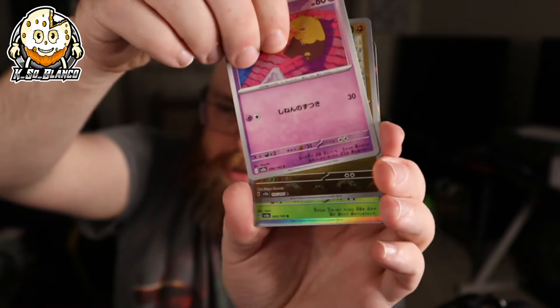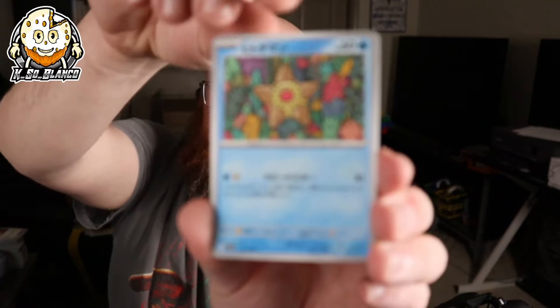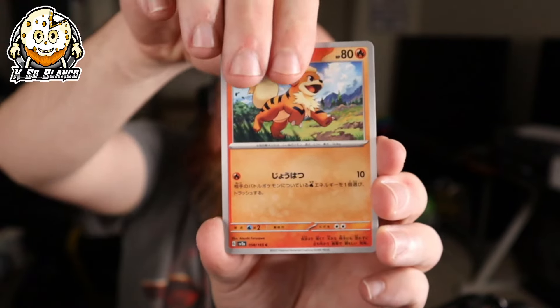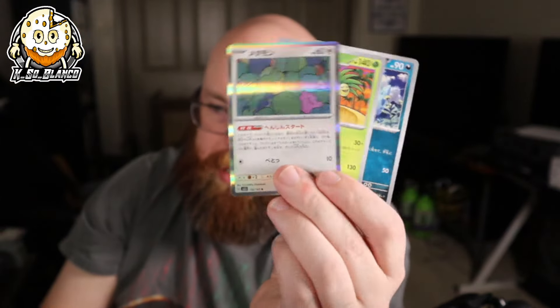Vulpix, Drowsy. We got a Ditto. It's late and I'm drawing a blank. Let's get into the last pack of the first box. Mr. Blastoise does not appear to be making an appearance. I really love that Ditto art — the first time I opened this, I was like, what Pokemon is this? Come to find out, it's Ditto. He's hiding amongst the rocks. Now we're going to open up our second box of Pokemon 151.